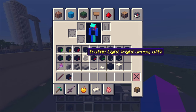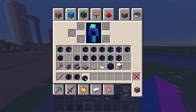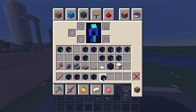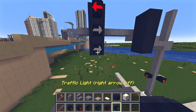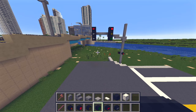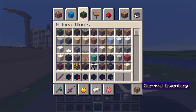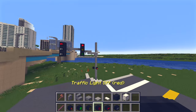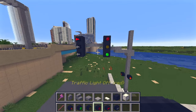Now we grab our signal heads. Let's say it's a red light situation — I'll grab a red light head, and then the rest will be turned off. The left turn lane is also a red light. That is what the stoplight would look like if all the lights were red.